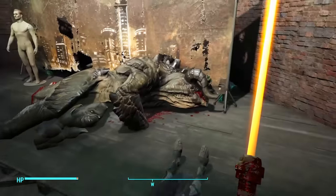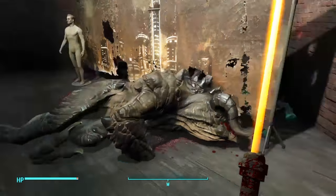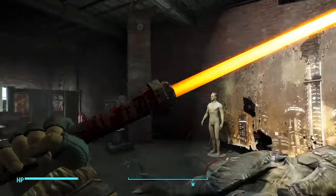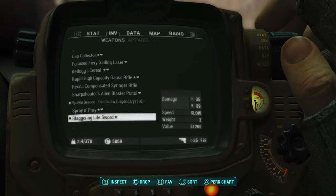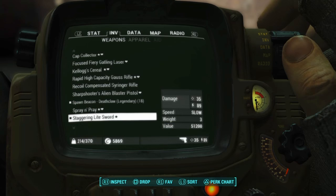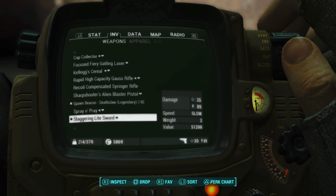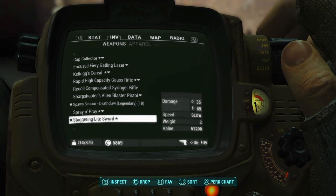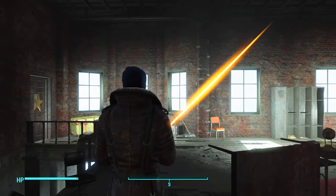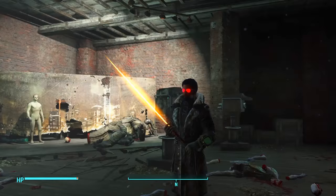Let's go ahead and heal up. The Deathclaw has been slain. I skipped through it because it took a little longer than I expected, just because it's not an extremely overpowered weapon — it's not going to one-shot the thing. Let's go ahead and look at the stats. There's no preview image on it, unfortunately. It does 35 base damage and 89 energy damage. The speed is slow. The value is really high. I do think it looks really cool when you're holding it. I really like it for a melee weapon — one of the more unique ones I've seen.